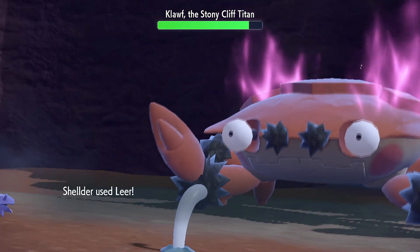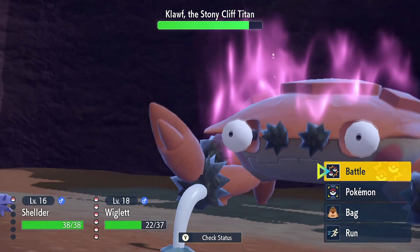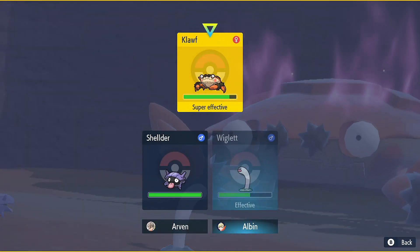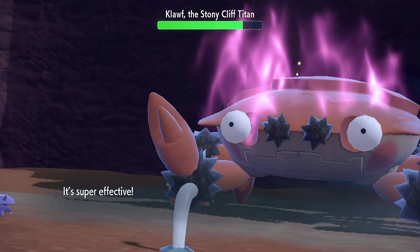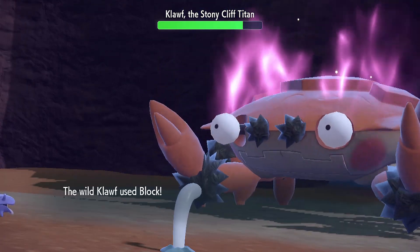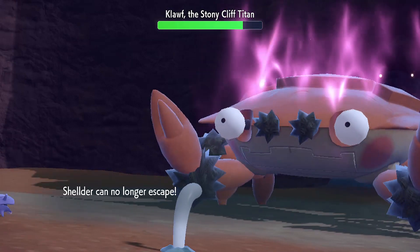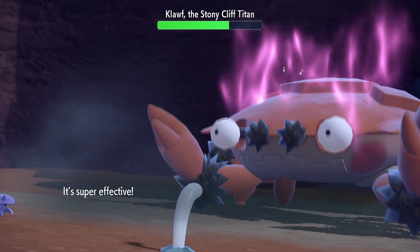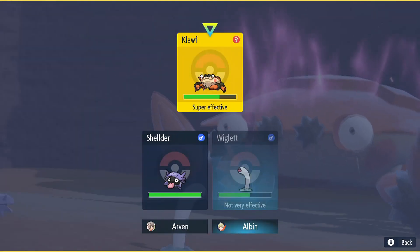That Rock Smash almost took half of Wigalette's HP. Let me lower its accuracy with Mud Slap. Block on Sheldr — but why? That magical herb didn't improve Kloff's IQ all that much. Now it seemed to focus on me, so I better do something. It does look like it has improved defense-wise.